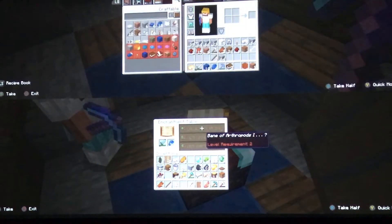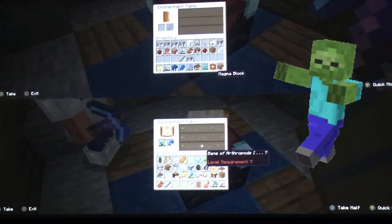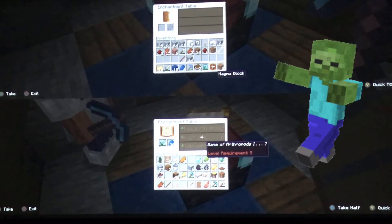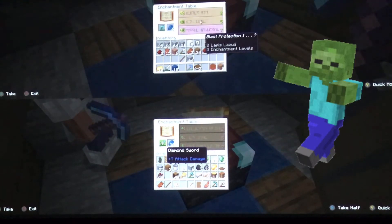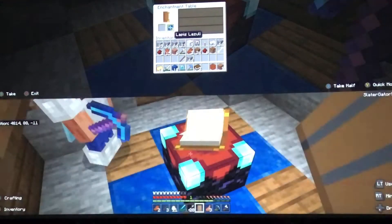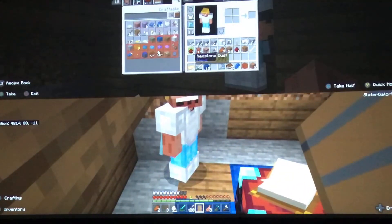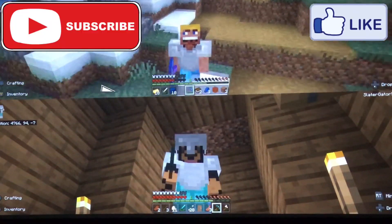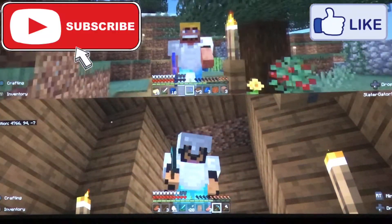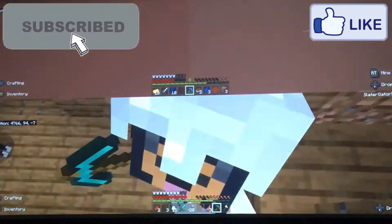We just keep getting Unbreaking I on everything — let's get something besides Unbreaking. Not the best enchantment. I guess we'll have to get some books. Slater has Bane of Arthropods for all of his enchantments. Let's throw in my pants — Blast Protection. Nothing's going right today, guys, nothing. At least I have some fancy pants now that shine. Thank you so much for watching — please subscribe, like if you're new, sharing helps a lot, and I'll see you guys in the next one. Goodbye!